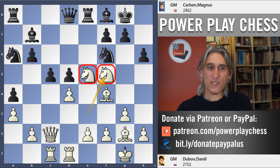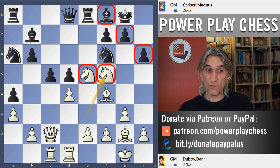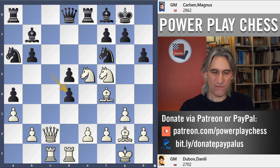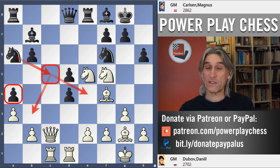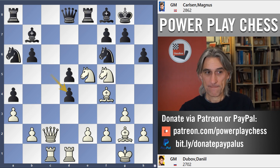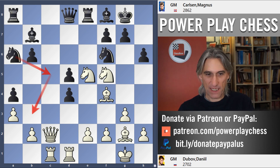Knight f5 — the knights certainly look menacing, but with the bishop on f8 protecting these important pawns, black is solid enough. Pawn takes pawn on d4, so this knight is going to come into the game and it has squares to go to. This certainly justifies Carlsen's expansion with pawn to a4 — minor pieces need outposts, and that pawn on a4 gives black an outpost there.